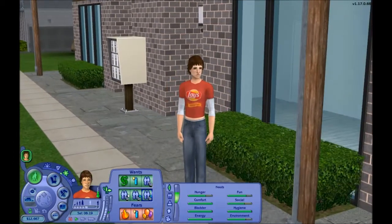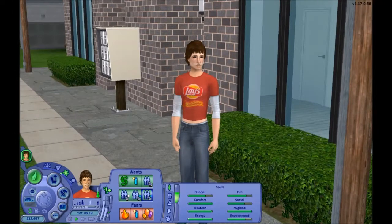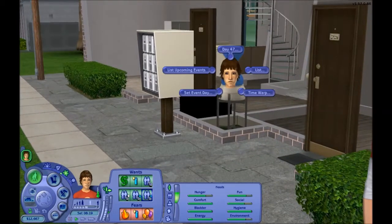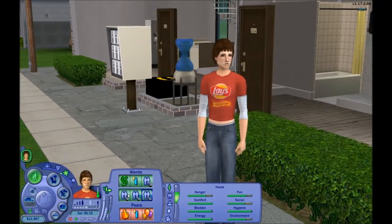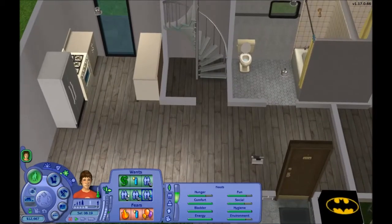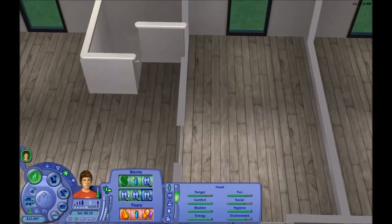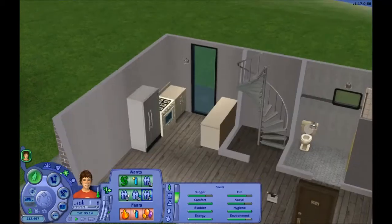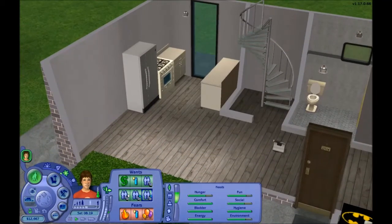Ed moved to this apartment and the plan is that his fiancée Joel is actually going to move in with him later this round. It's actually day 47 and this current round lasts until day 50, so we have three more days to play with Ed, and Joel is going to move in on day 50. Joel is expecting, as you may remember. So this room here is going to be the baby's room, and this bigger one is obviously going to be the main bedroom. Anyway, enough babbling, let's just go into decorating.